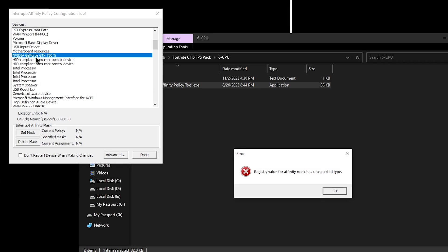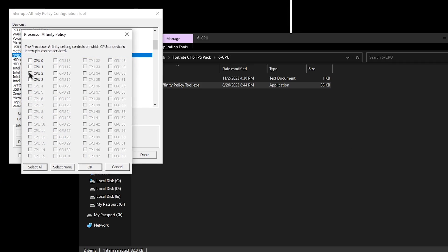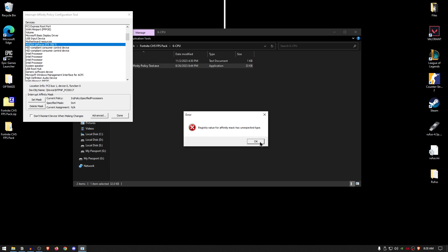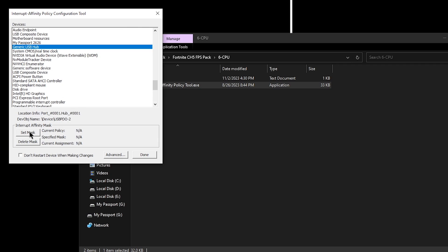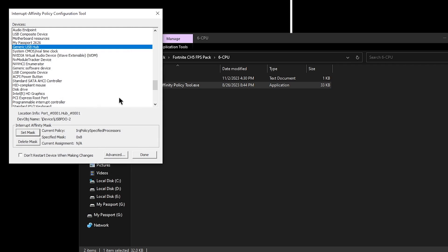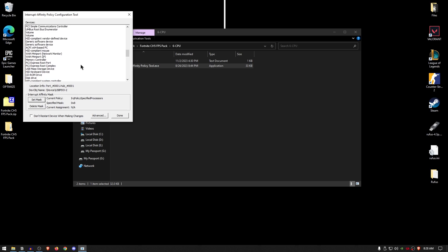Also go ahead and click on your Nvidia GPU, AMD GPU, or whatever GPU you are using, then click on set mask and set it to something like CPU 2. Hit OK, hit OK again, and click no when prompted for restart. There will be a lot of error popups — simply go ahead and click OK through them, they are completely fine. Then click on the generic USB hub, set mask, set it to CPU 3, hit OK. Basically go through all USB devices as well as your graphics card and offload them onto CPU cores other than CPU 0, because CPU 0 will be utilized for your game. Once you are done, simply click done — on the next startup all of these changes will take effect.